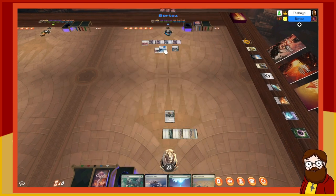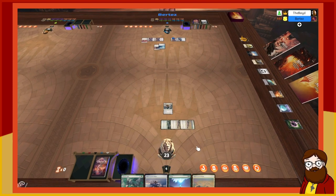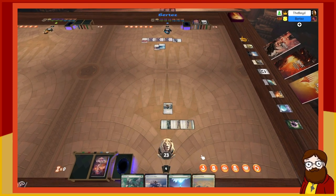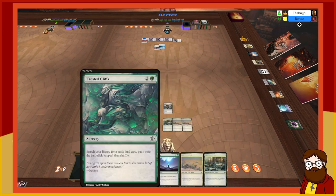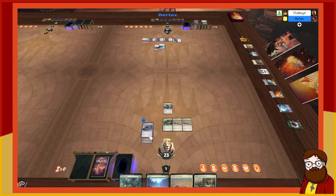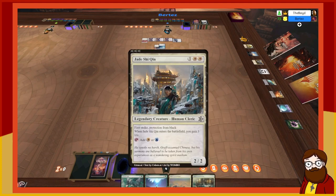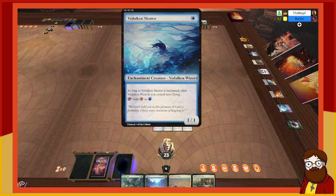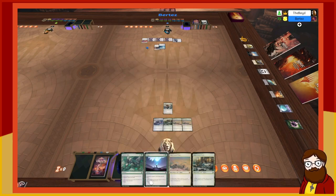I'll play an island. I'm running blue. I tap three things — actually wait. You've got a one-one and the two-two with first strike, so if I attack you could block and kill my guy. That first strike plus Staff of Valor — I didn't think of that. I was thinking you make a 2/2 token and I just eat it.